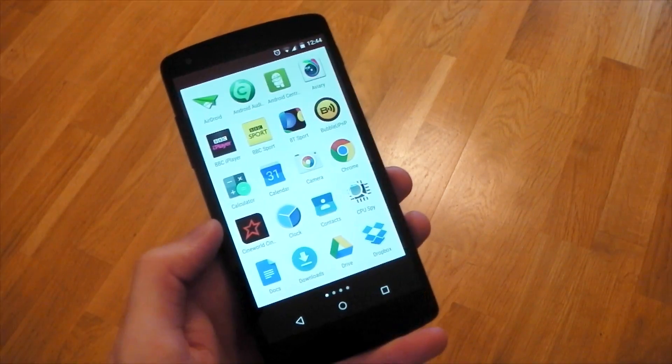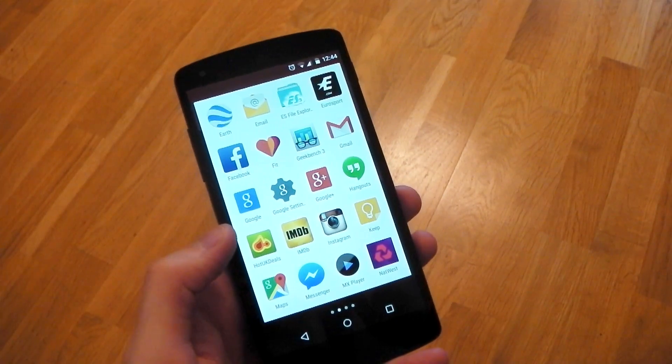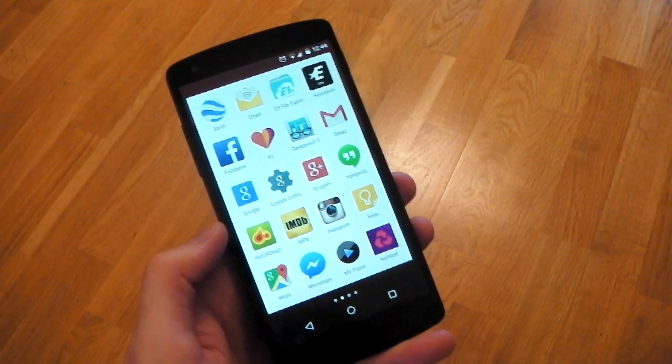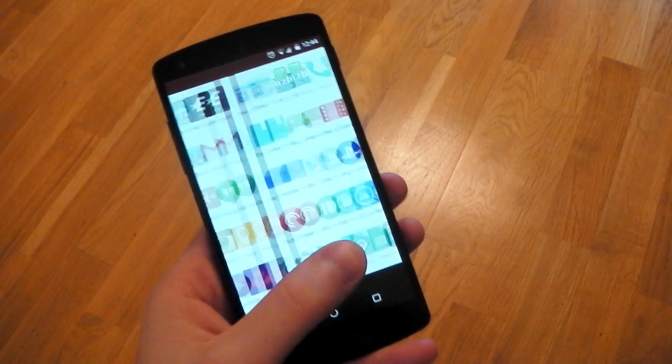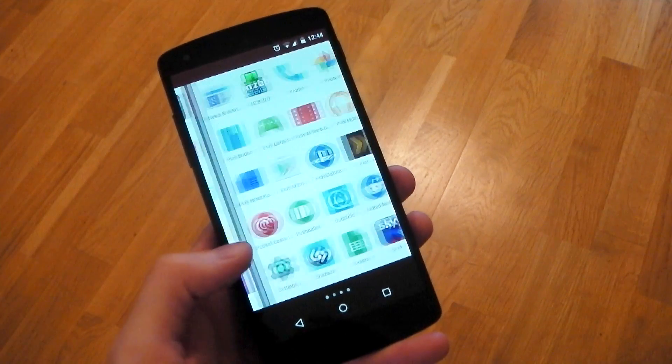In terms of the Google apps that come bundled with the factory image, of course you have the standard stuff like the Play Store, YouTube, and Chrome. You also now have Google Fit by default, but you no longer have the gallery APK — the AOSP gallery that's been there for quite a while. That's no longer there.